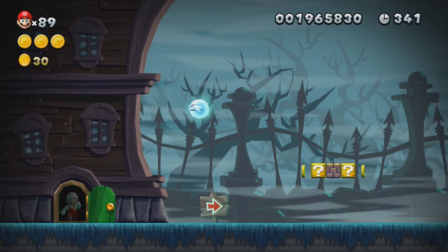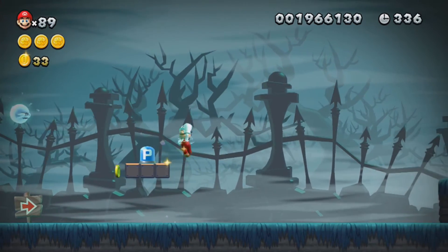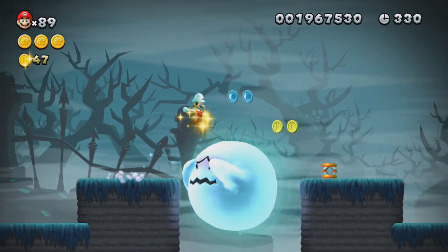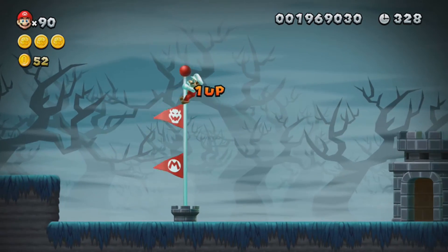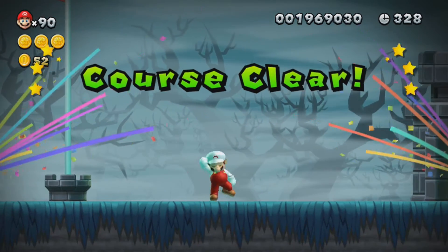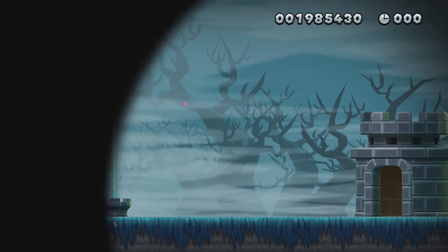All ghost houses in this game have a secret exit, I think. Don't quote me on it, but I'm pretty sure all the ghost houses have a secret exit — the two that we've seen so far do, or like the ghost ship. That was a pretty cool jump. I didn't even mean to land on the spring — I was actually trying to do a triple jump by just landing on the platform over it, but I guess that works.